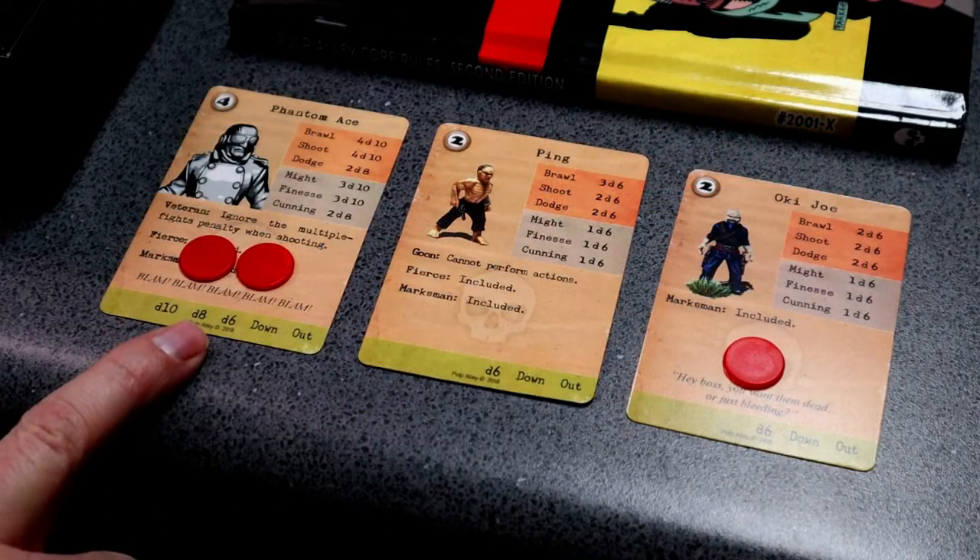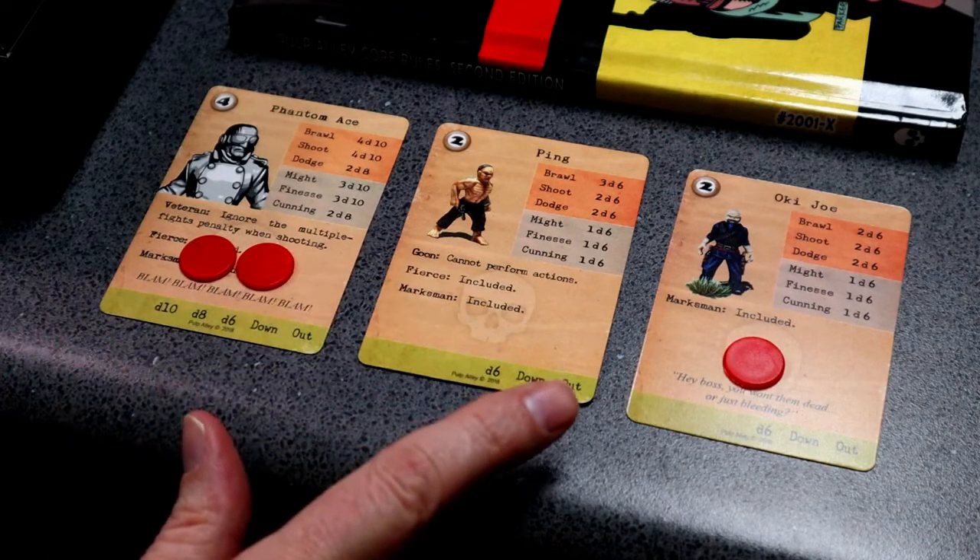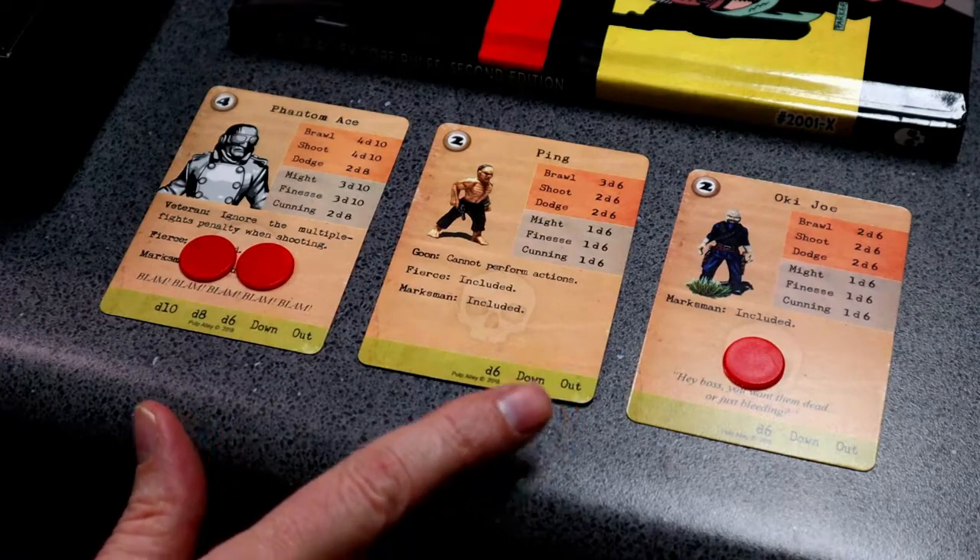For example, if we look at where we ended the shootout video, we had two injured characters. Phantom Ace was at d6 health so things are looking bad for him, and Okie Joe is down. Let's go ahead and roll for their recoveries.